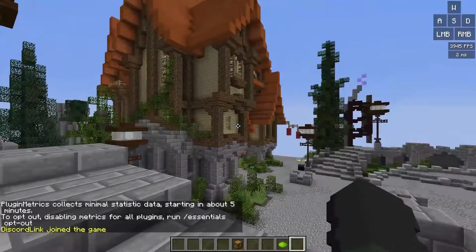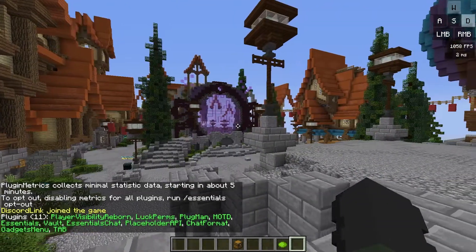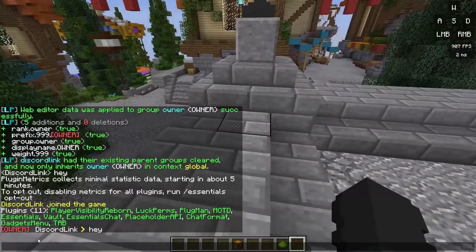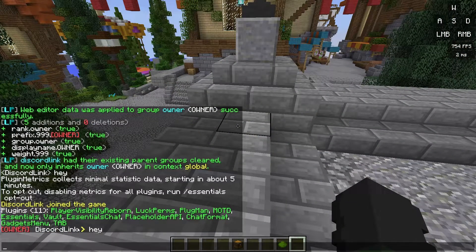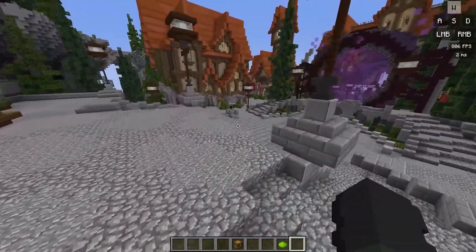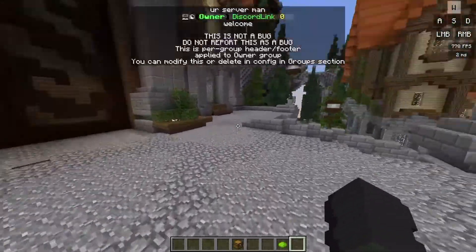Go back to Minecraft, reconnect to the server, and do slash pl to make sure everything's working — which it is. When I type something in chat it says 'owner Discord link' but there's a weird yellow arrow and my name isn't red. This is the default behavior from ChatFormat, which we'll edit shortly.